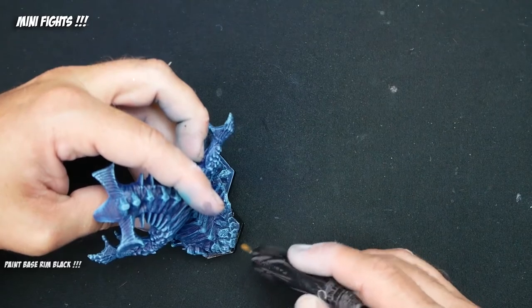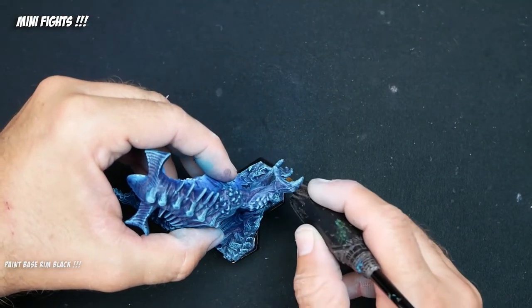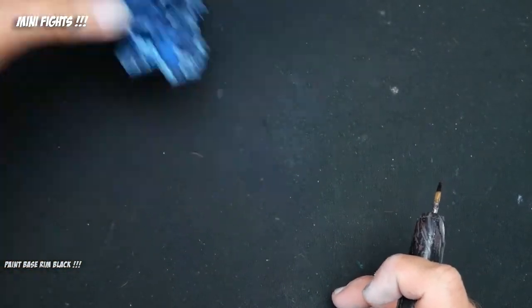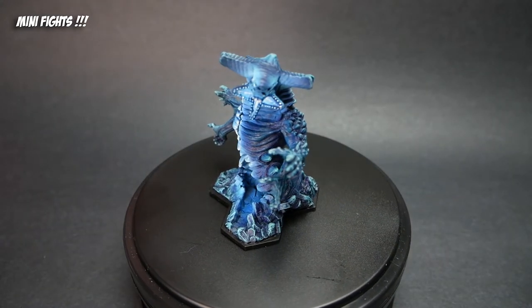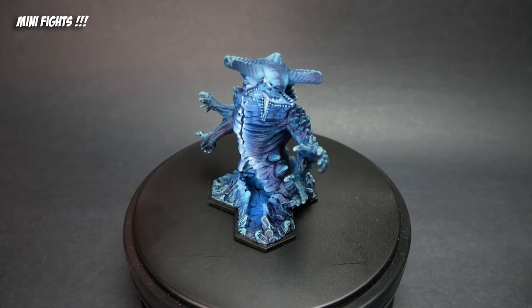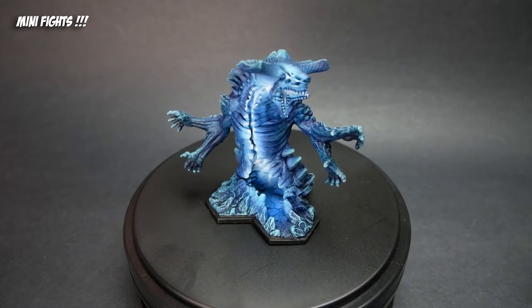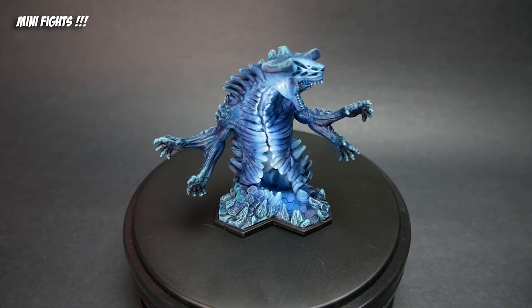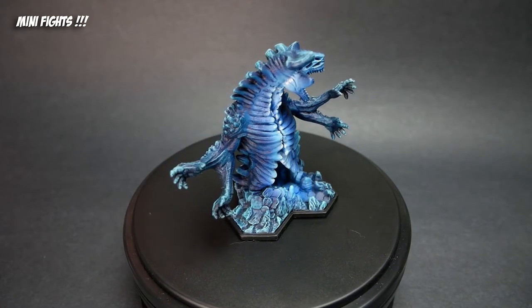That is going to wrap up the entire Sky Terror starter box — all four factions, two heroes each and four minions, so 24 models, with this bad boy being the 25th. It was really fun to paint, very quick of course, but I'm really happy with the results. The glow looks awesome, and when I put him on the table, he's going to be certifiably scary to my opponent's heroes and minions.